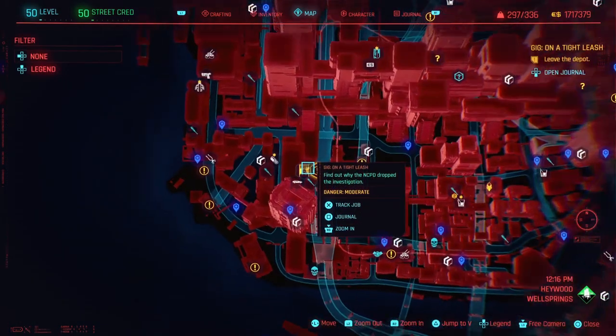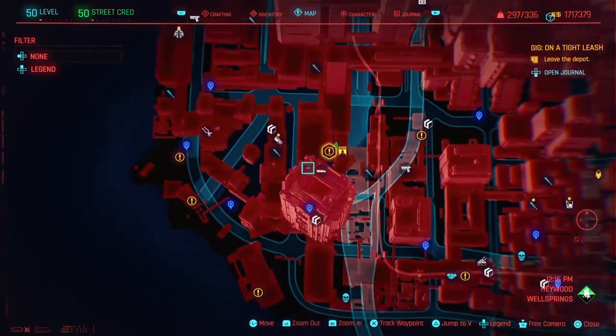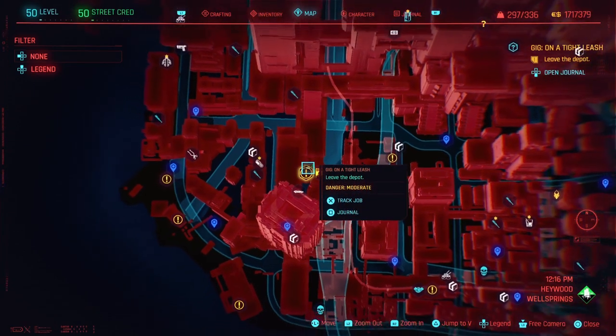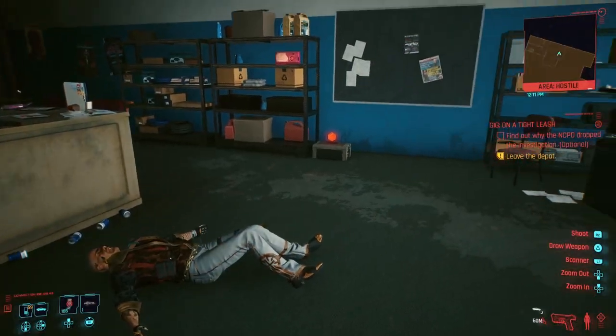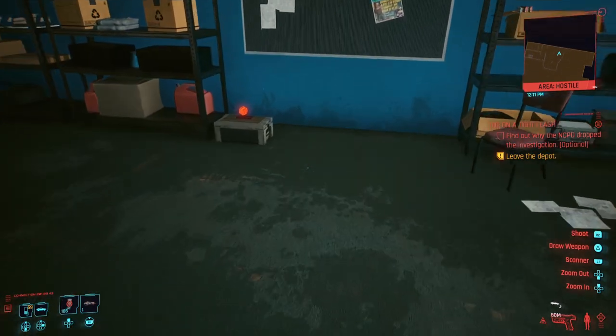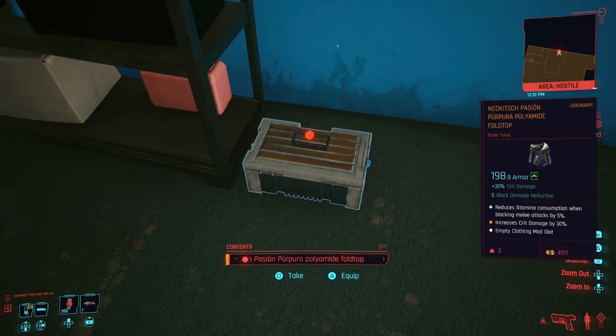The next legendary — we're going to make our way to the gig job called On a Tight Leash, which will be waiting for you at Wellsprings in Haywood. And you can fast travel to Mega Building H2 to speed things up. Forgive me since I don't have much footage on this mission, but I believe in you guys. Go ahead and play through the mission, and when you get to this room, you'll see the box holding the Legendary Neokitch Passion Papora Polymed Full Top.